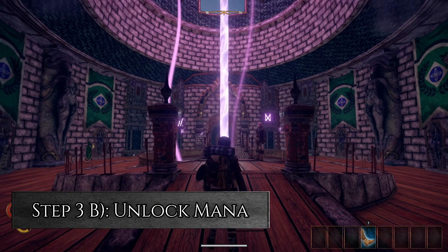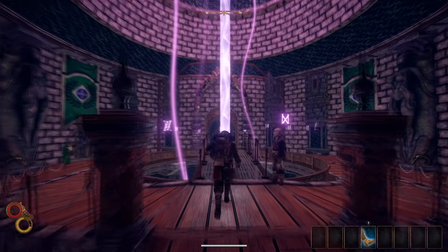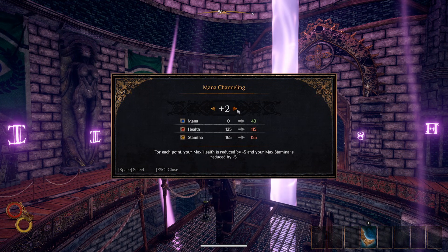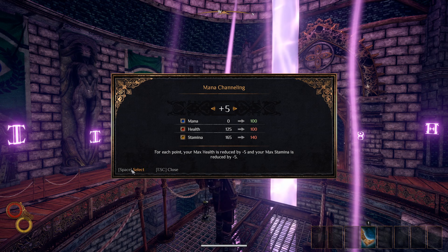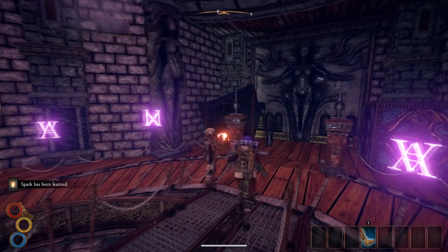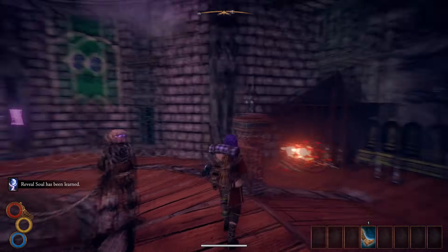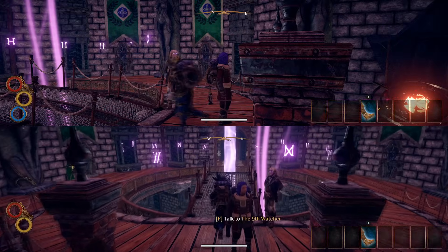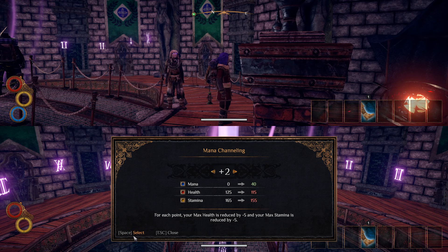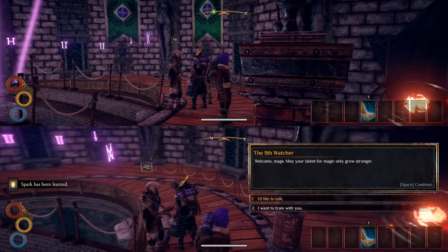Step 3b: Unlock Mana. The Hex Knight and the Hurricane both need some mana, so head into the back of the Academy where the Hex Mage Trainer is. There's also a Ley Line here that you can use to unlock mana. If you're making a Hex Knight, you'll need between 60 to 100 mana — I went for 100, but you can probably get away with a bit less. If you're making the Hurricane, you'll only need 40 mana. This will let you sleep as much as you need to, and even at the maximum of 50% burnt mana due to sleep, you'll still have 20 mana left — enough to cast Call to Elements and Infuse Wind.